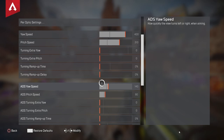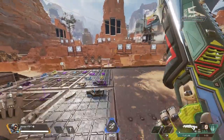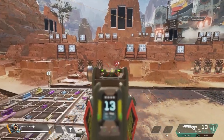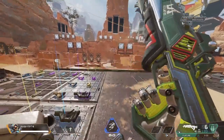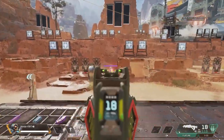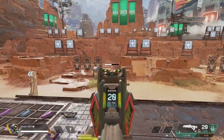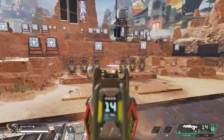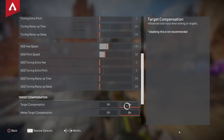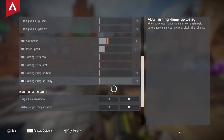Your ADS needs to be a little bit slower. There's no reason to have it quicker. If you're aiming on someone and you're able to hit every single shot while they're standing still, you're good — that's where you want your ALC. If you find that you're shooting somebody and going side to side and can't track them while they're moving, your ADS sensitivity is too high and you need to lower it. That'll get you more dialed in. Target compensation on, melee compensation on — and that is your ALCs.